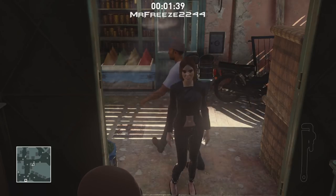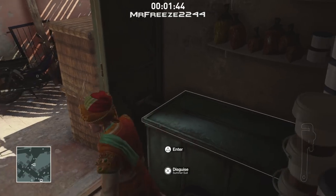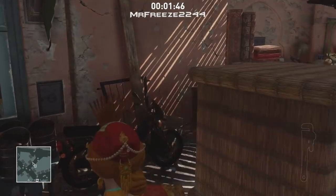Once everything is taken care of and the alleyway is clear, you can go ahead and put on his disguise. You'll have the disguise in under 1 minute 45 seconds. I've done this 3 times in a row so it does work every single time.